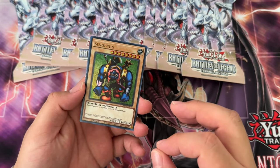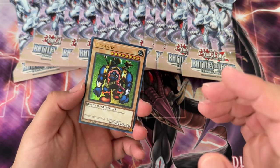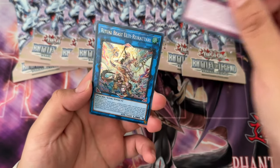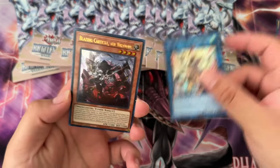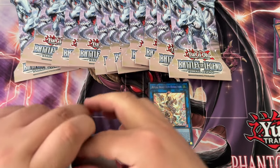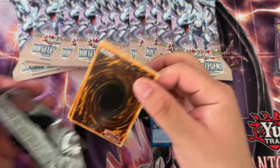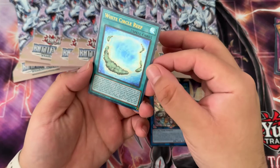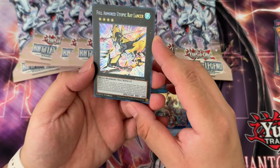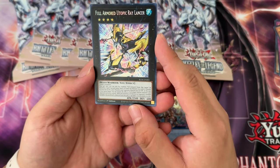There's a lot of short printing in this set. I think there are like five secret rares that are really, really short printed — Singing Jin ultra rare, Aberration of White ultra rare, Ritual Beast Alti secret rare. Those are the expensive ones that are more shorted, so the chances of us pulling them is probably going to be very low. White Circle Reef ultra rare, Life Hack ultra rare, and Full Armored Utopic Ray Lancer.